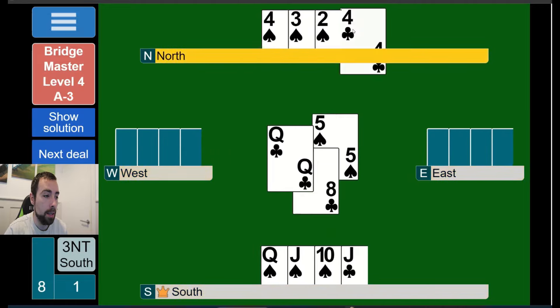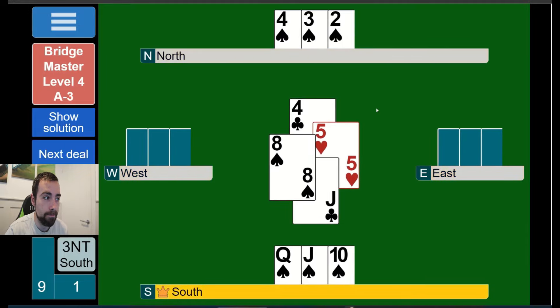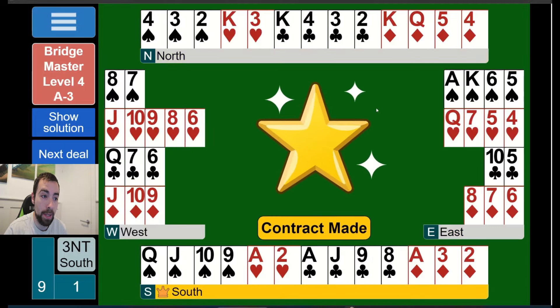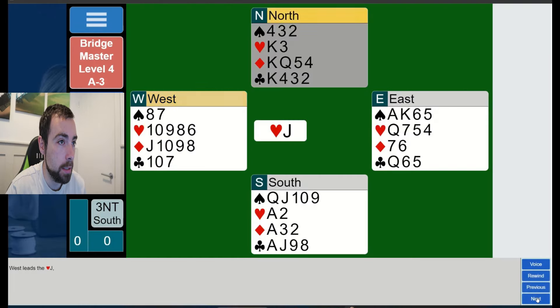They've won the trick, so the clubs are three-two. I suspect they wouldn't have been if I played the suit wrong. Now I cash the king of clubs, the queen comes down, and I win my ninth trick with a club. Let's have a look at the solution - I think I got that right. Making the contract probably confirms it.